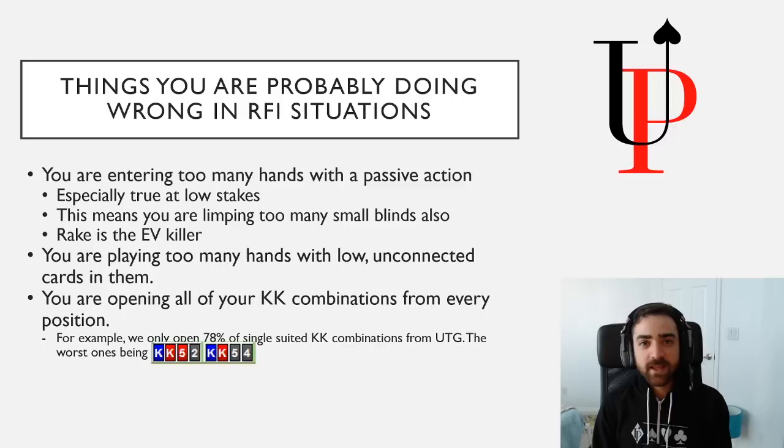The last thing I see a lot of people messing up on is that they're raising all of their King-King combinations, or they're entering them passively. I've talked to players that say, 'Well, if I have King-King under the gun, even if it's not good Kings, it's really good for me to set mine.' That's just not true, and it's a strategy that will lose you lots of money over time. Generally speaking, we want to raise 100% of our double-suited Kings from under the gun, and we want to be raising about 78% of our single-suited Kings from under the gun.